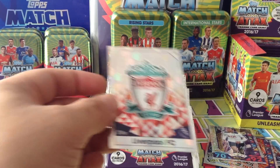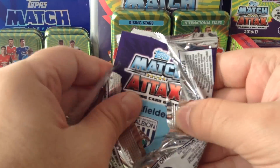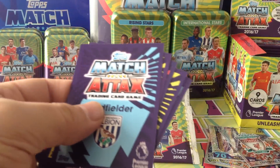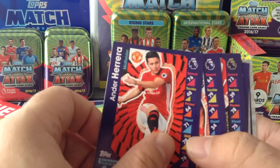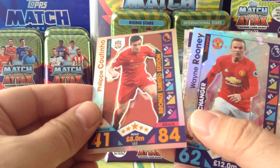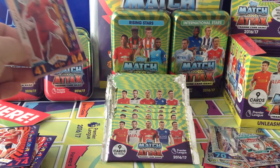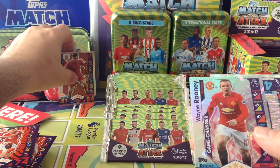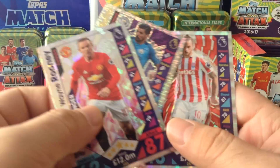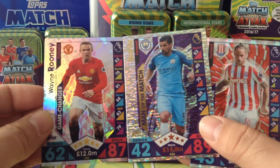You get the Reds badge. Lovely. Two more base. Coutinho bronze limited edition. Very, very disappointing — we've pulled that one before. Very, very disappointed. That's the second box we've pulled a Coutinho bronze. Really disappointed in the product. It's absolutely rubbish. Carrying on.